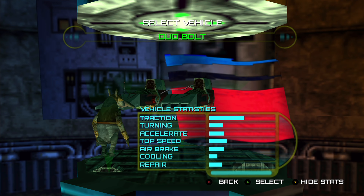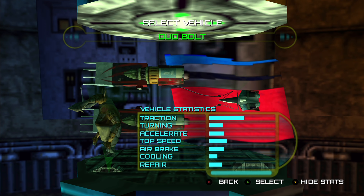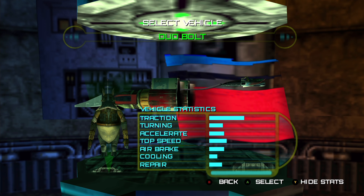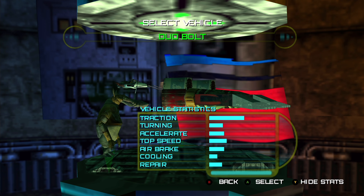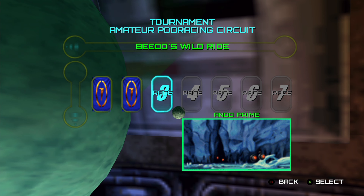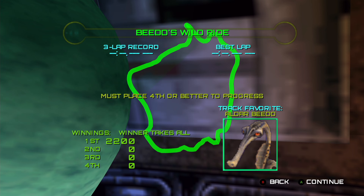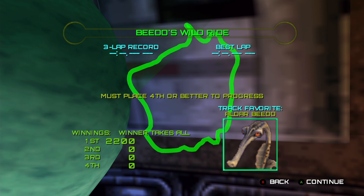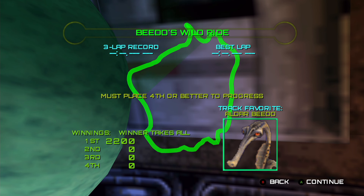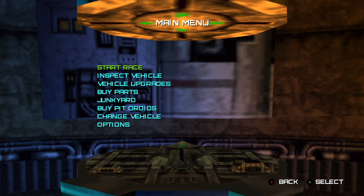It is time for us to actually continue with the 3rd, and hopefully also the 4th race in this amateur circuit that we are still in, and we are going to be using one of the characters we did not use yet. I think Udbold is going to be a good selection to go for the 3rd race, and we will actually take on the 3rd track called Bido's Wild Ride. Because of it being called Bido's Wild Ride, it is indeed Aldar Bido that is the track favourite here.